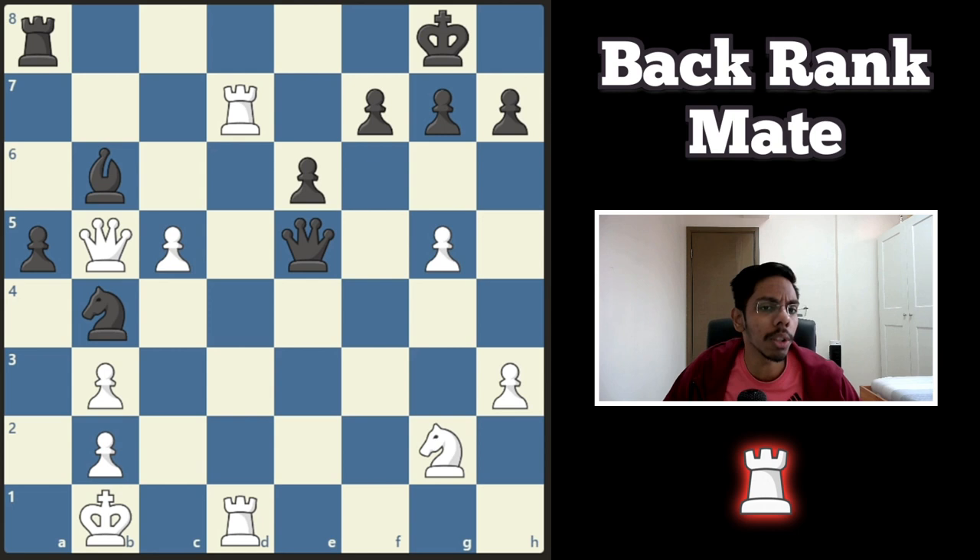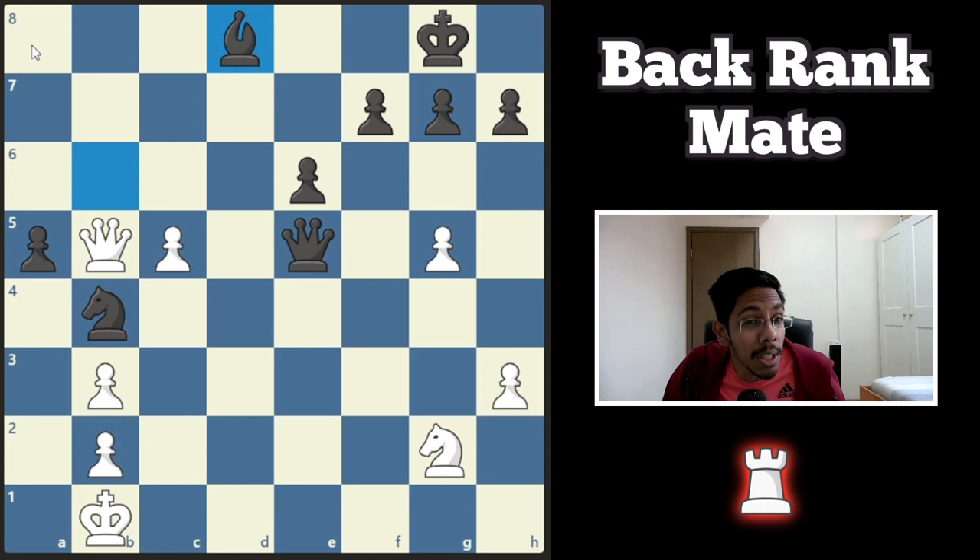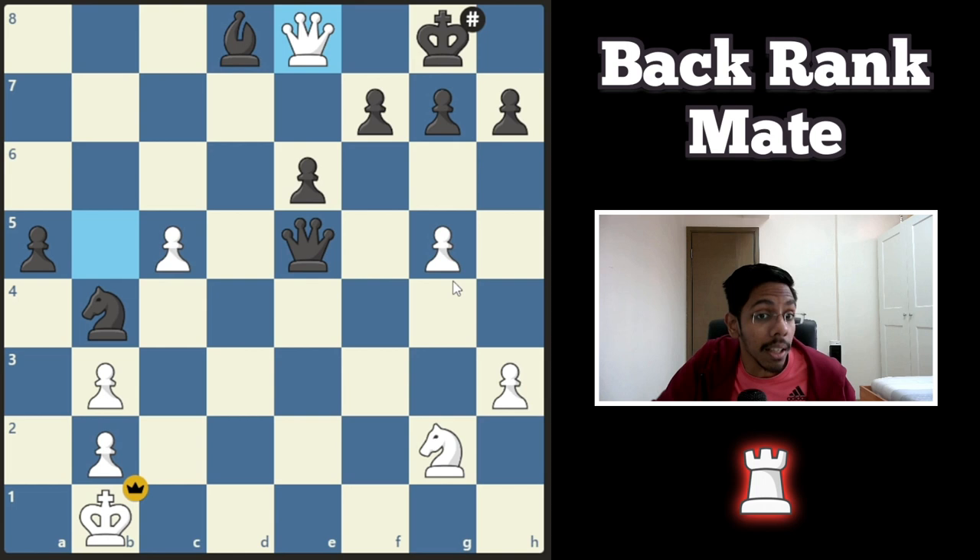On to the first example — white to play and win. You see the black king and the three pawns covering it. If there is a check from this side, the king is dead. How do you make that happen? You start off with a rook sacrifice, trading up the rooks, and now there is no piece covering this rank. Your queen can go in, and once the queen reaches the back rank, it's a mate. These tiny pawns betrayed the king.